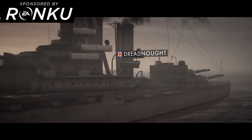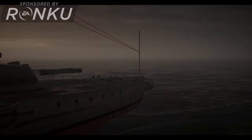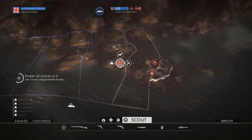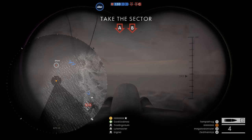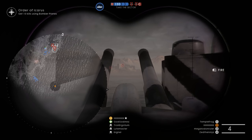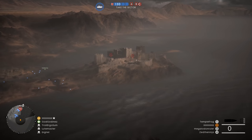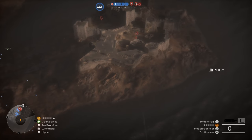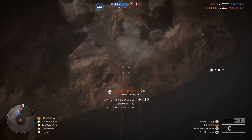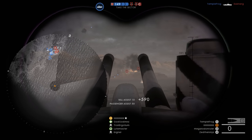Hey guys, LevelCap here. Today we're going to be talking about operating the behemoths in Battlefield 1, how to be most effective with them, how to keep them alive, and even how to kill them if you're on the other team. It's pretty rare that you get the opportunity to control a behemoth, whether it's the airship, the dreadnought, or the armored train. Once you get that opportunity, you have to learn what's going on right away, otherwise you can potentially waste an incredibly useful asset for your team.